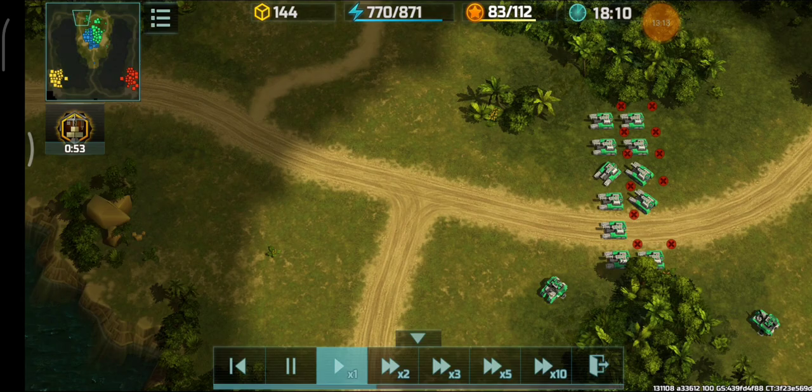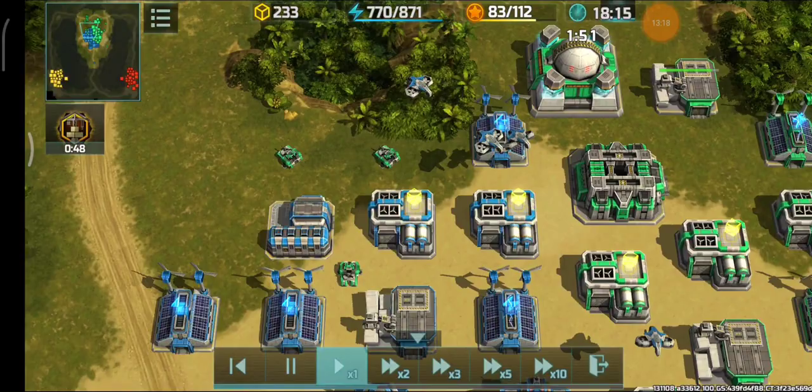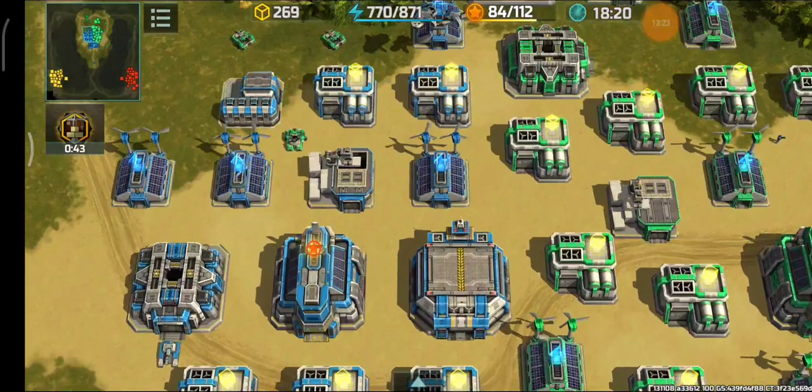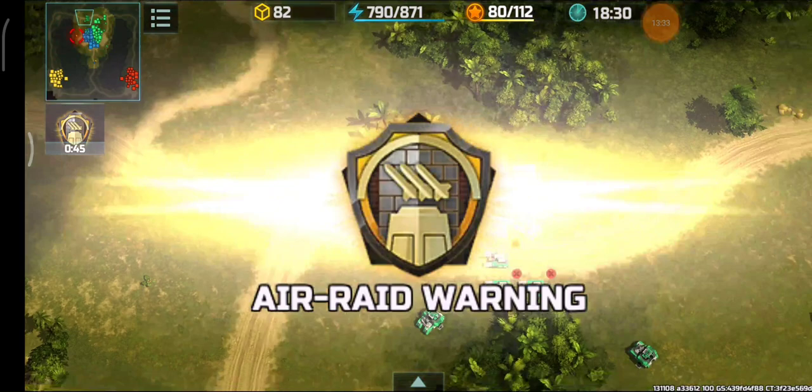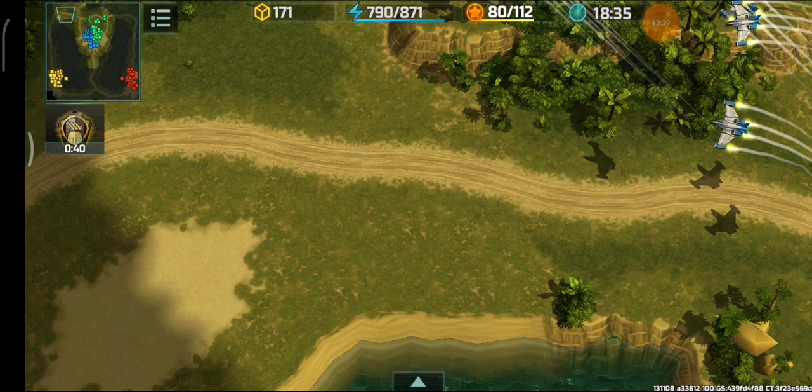I'm going to replace that bunker with a construction yard later on so I can place bunkers to defend against the red player. I'm waiting for the Chameleon to go over here — placed them on hold, added more Hammers. This is how to use the Cyclones, guys. Whoever says Cyclones are not useful — Cyclones useless? Those Hawks are actually going after my Hammers right there. I'm going to have to have them retreat.